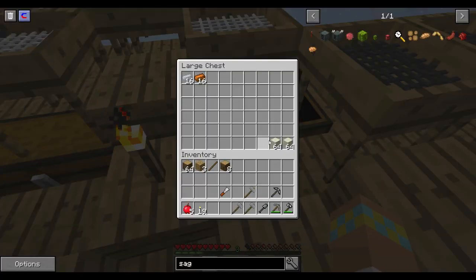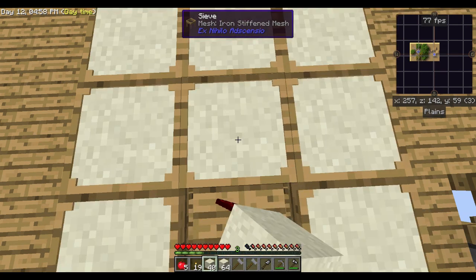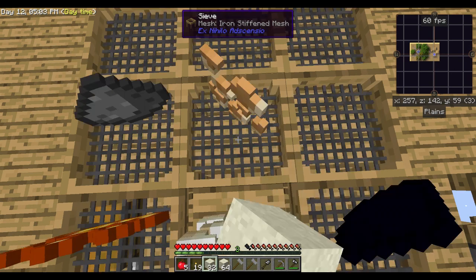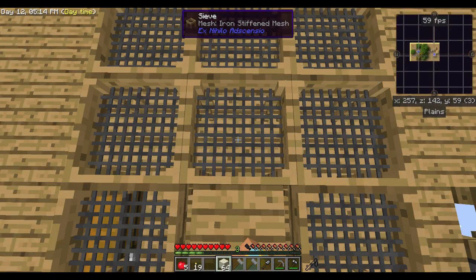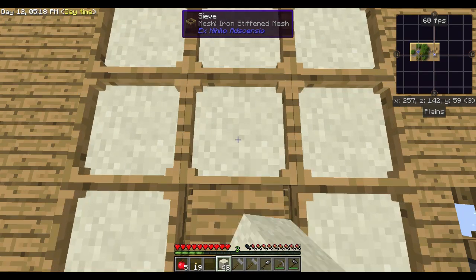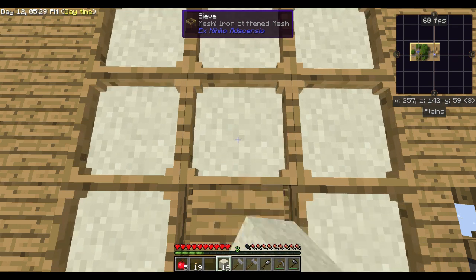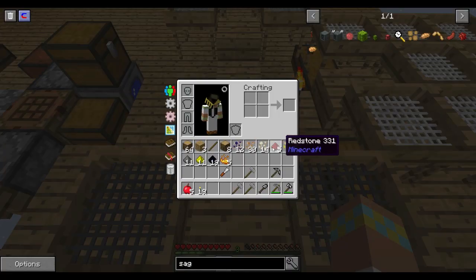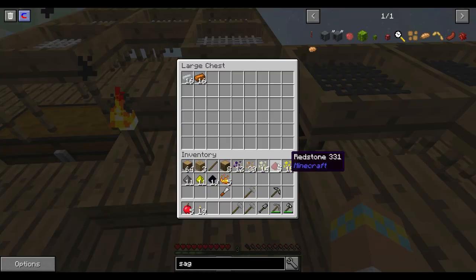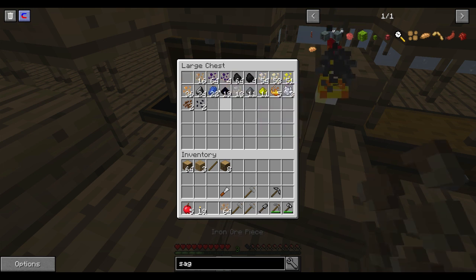Now we can sift this dust. There we go - there's some redstone! It seems like it's jumping out a different way from the sieves, but this should still get us plenty of stuff. Five redstone out of two! I'll put the redstone over there. Look at all the things - we got more iron and some lead!